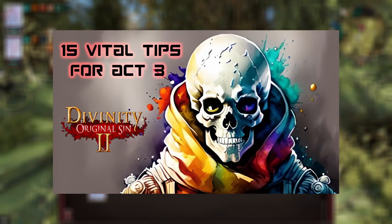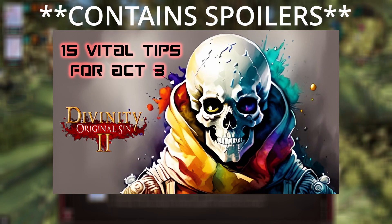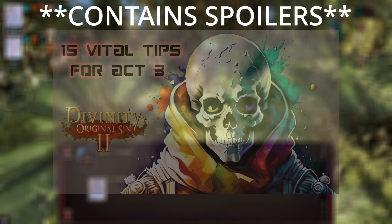Welcome back for another Divinity Original Sin 2 video on 15 vital tips for Act 3. It's the shortest in the game, but not short of surprises. The first 10 tips involve the Outer Island, while the final 5 tips involve the Academy.